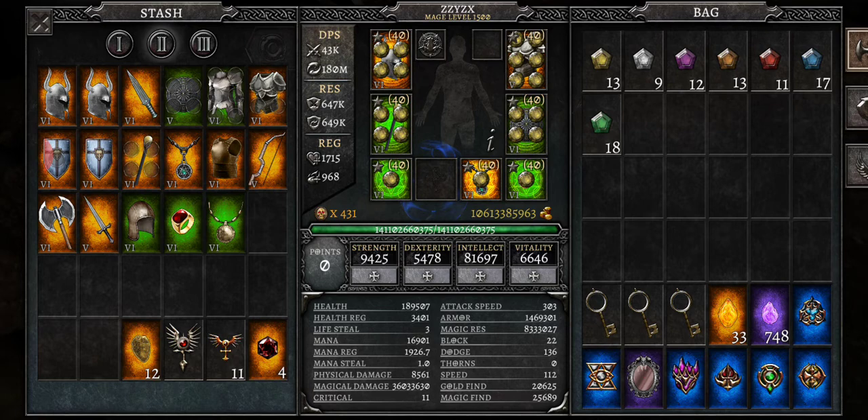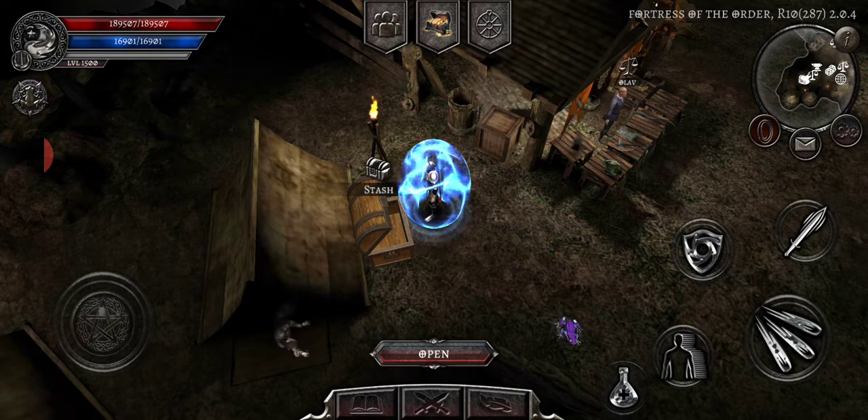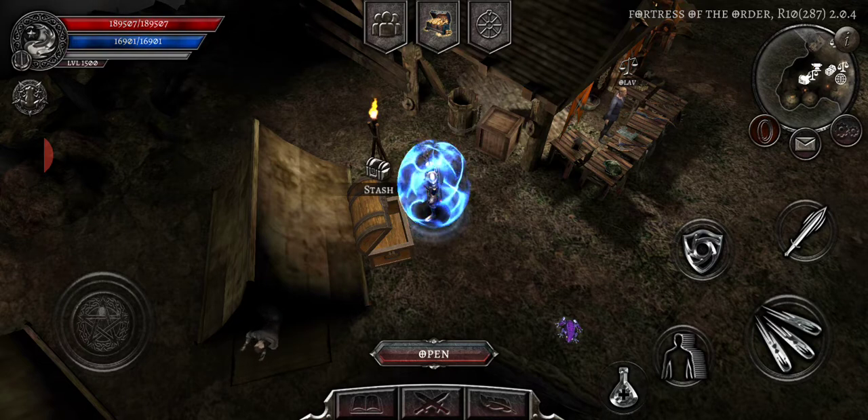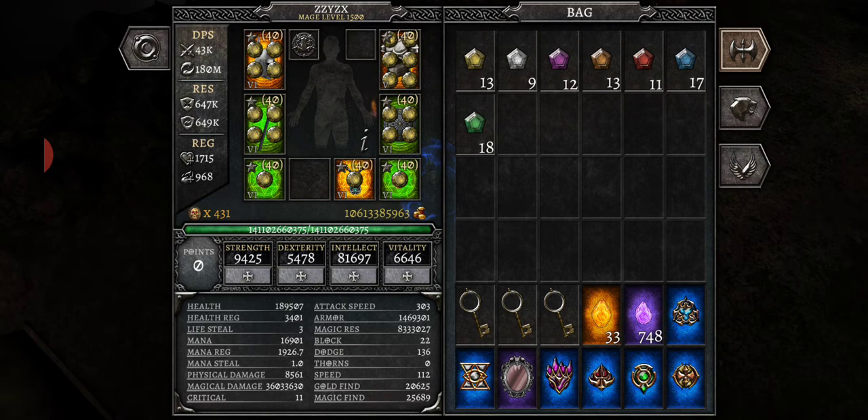The basic rundown: don't listen to advice telling you as a new player to pour all your points into one stat — that's wrong and will handicap you. Put points where you need them to equip gear or stay alive. When you get to the point where you don't need to worry about that anymore, reset them and redistribute.